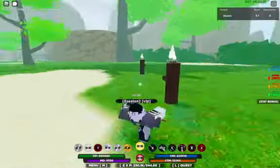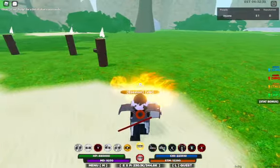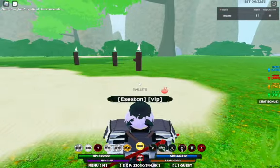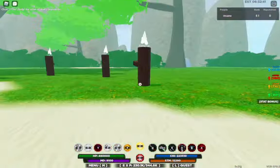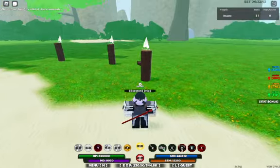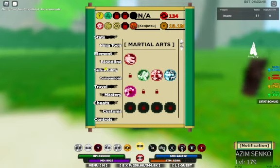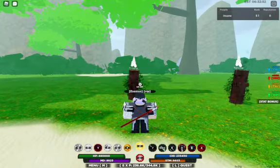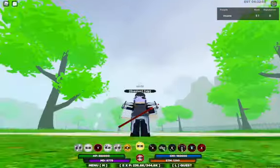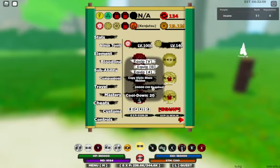This is the first one — not really anything special, just normal Akuma sharding. Let me go over the moves first. So this is the first move you get — it's called Copy Style Blaze Illusion.